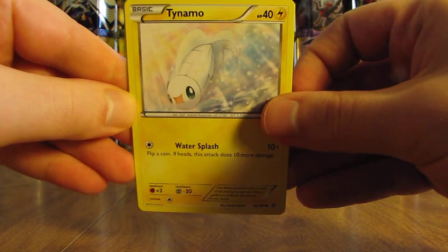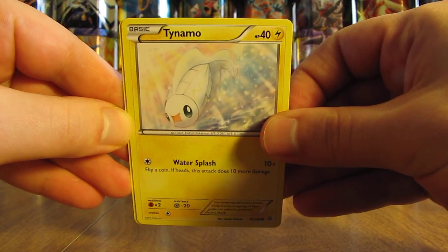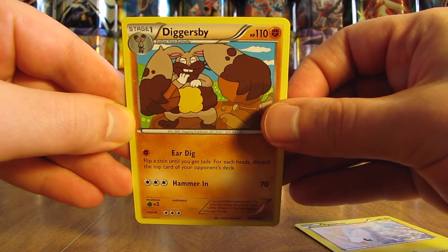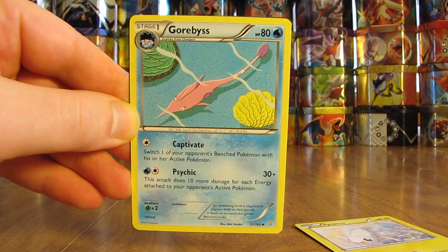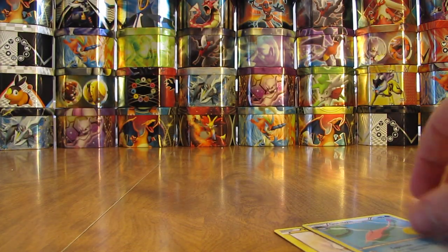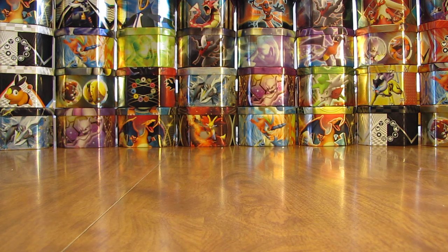Opening five packs is really like opening just a little bit over one regular booster pack. Here is a Tynamo, followed by a Diggersby. And there is a rare — first rare! And then there is a Garbodor. It looks like the better card is in the middle of the pack, as I pulled the Reverse Holo as well as this rare in that spot.